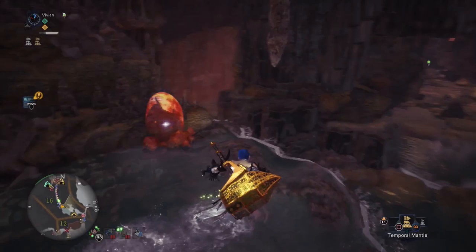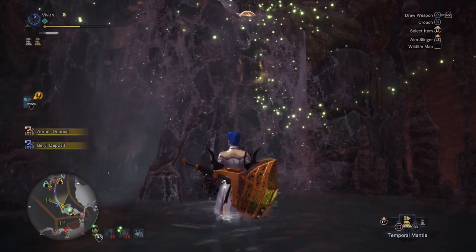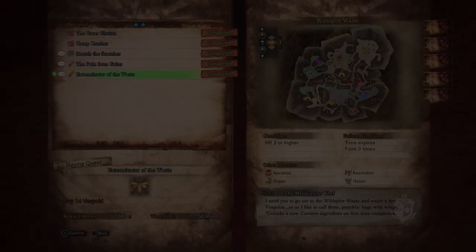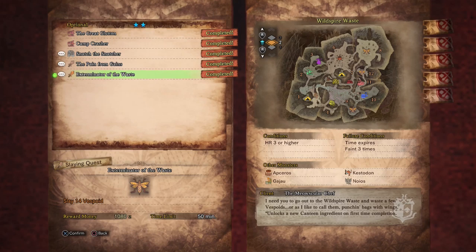That covers all of the Courage meats. Let's talk about the Resilience meats. The first non-main quest Resilience meat is the Bullion Meat from the level 2 optional quest 'Exterminator of the Waste' given by the Meowscular Chef — just kill 14 Vespoids with a slinger, super easy. The next is the Steeled Meat from the optional quest 'Chef Quest: A Rotten Request,' a level 6 quest from the Meowscular Chef where you go to the Rotten Vale and kill 10 Gyros — easy. Then we have Wild Chicken, which you get from gathering a Dragon Vein Amber from the Elder's Recess — that's the rare, not the legendary Amber. Just do some gathering rotations through the lava areas and you'll get it pretty easily.